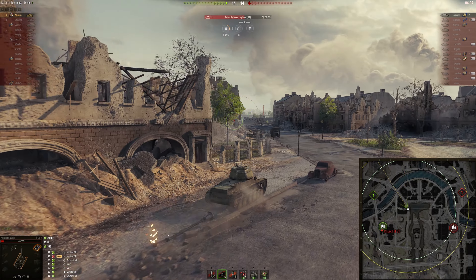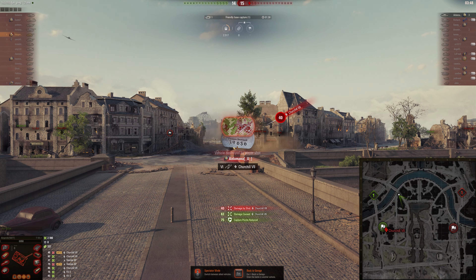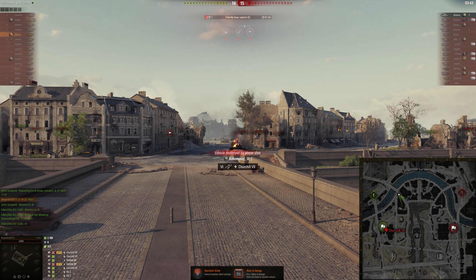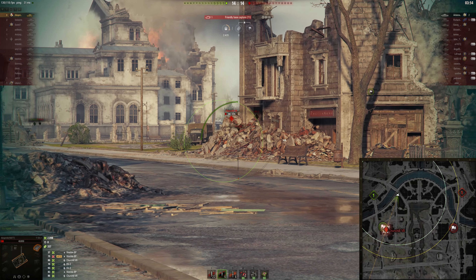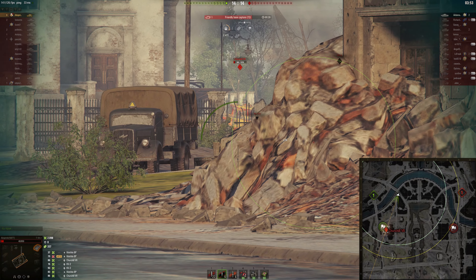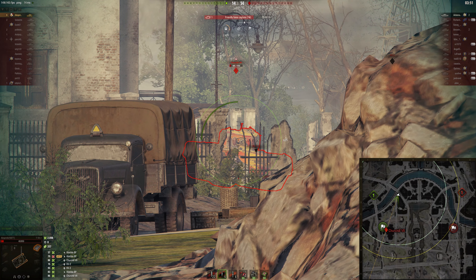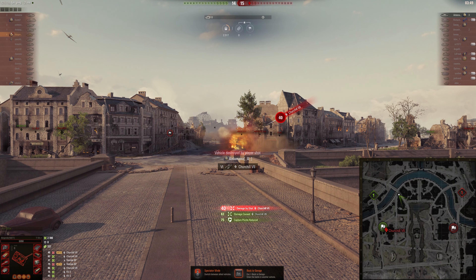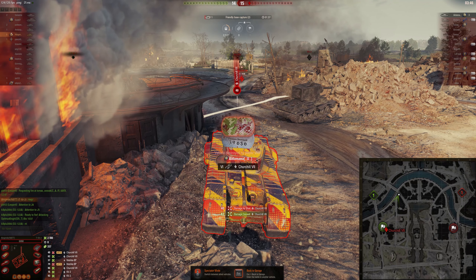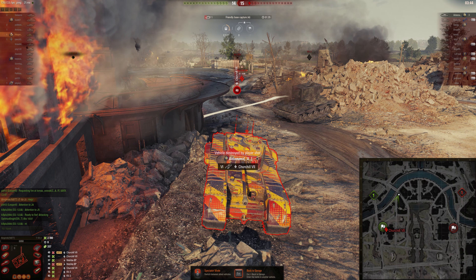At this point I once again use the strategy to relocate and get an unexpected angle - it's worked a lot of times and is very important in these situations. I move around the city corner block and aim at the Churchill, but he snapshots me and hits. During that time I didn't know that Sixth Sense doesn't go off after you've been destroyed, so I was extra mad thinking I wasn't spotted. But it's quite assumable I was spotted - he was still extremely lucky hitting that snapshot.